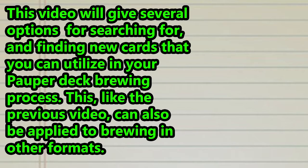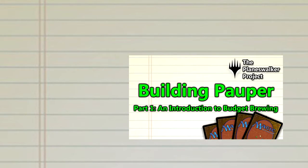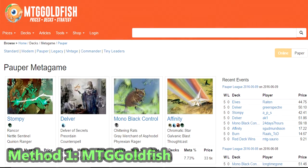In this video, we will explore some ways that you can find cards to use in your Pauper decks. If you have not seen my first video in my Pauper deck building series, you may do so by clicking here. The first method, and perhaps the easiest, to find a basic decklist for you to begin your Pauper deck with is MTG Goldfish.